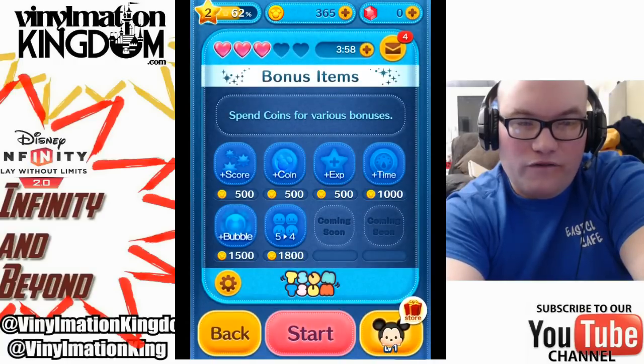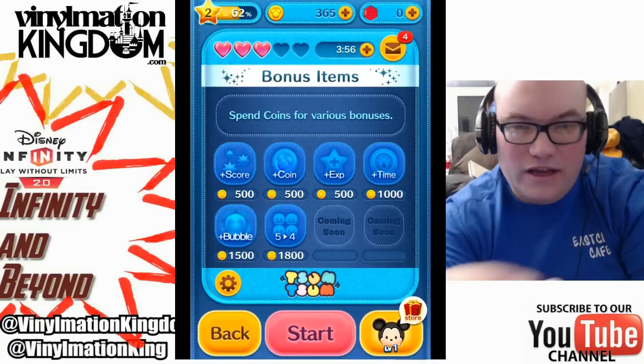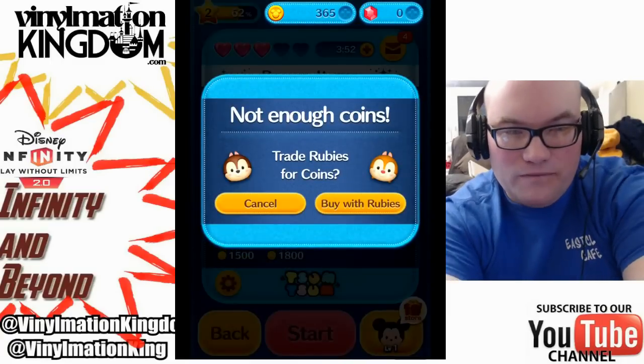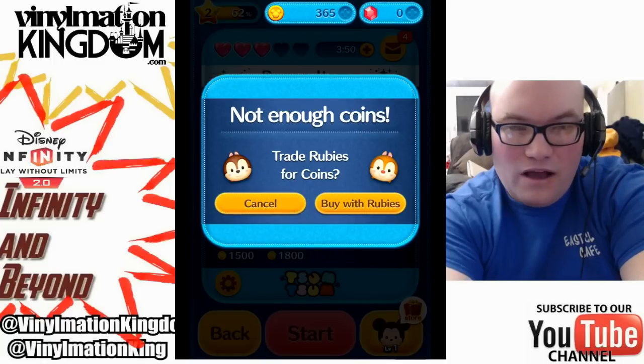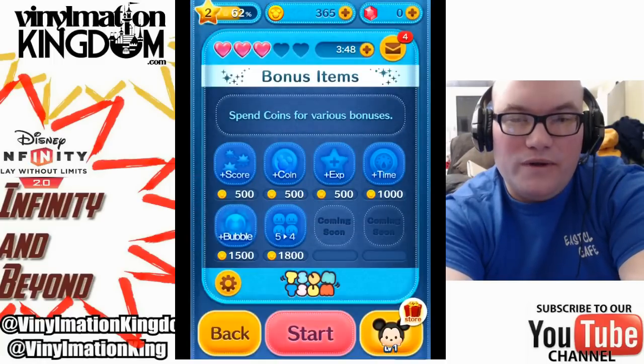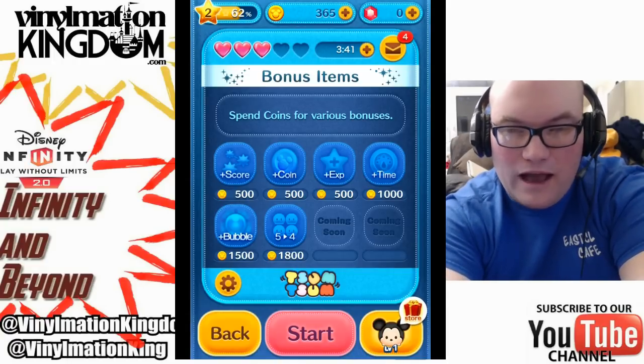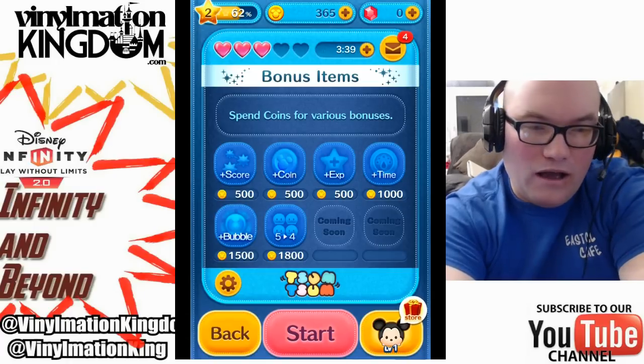So now let's just go through - here's the actual main bonus screen. You need two points to buy some things. I don't have enough coins yet to trade for coins, so I'm not going to. I'm going to go up here. So I'm at 365 points. You can unlock extra levels, level them up and open things.